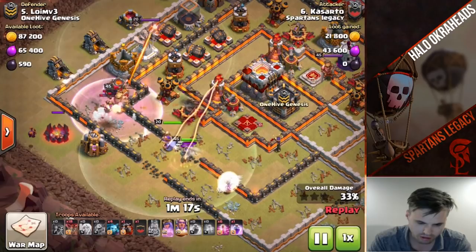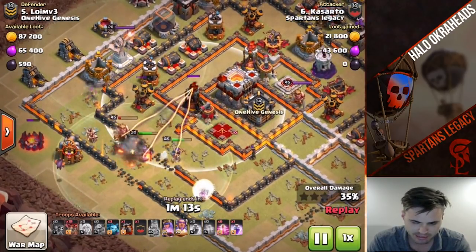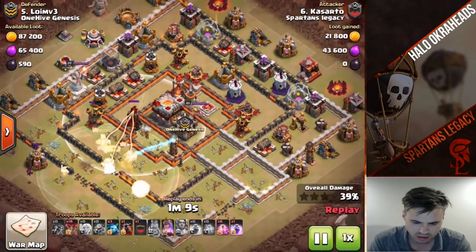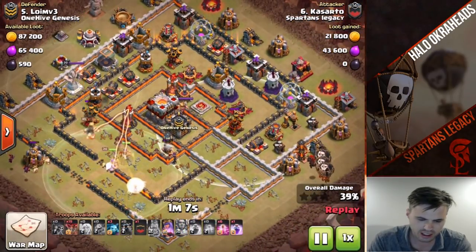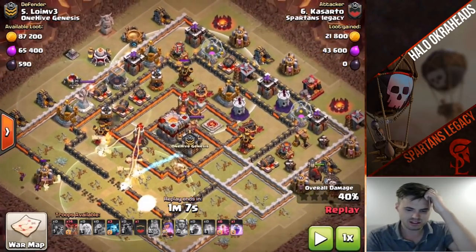Here comes the queen right behind - she has nowhere but to go to the inferno tower. He's going to pop the warden ability for the queen, and then he's going to start the LaLoon from 3 o'clock. You would never start the LaLoon from 12 o'clock - that's just not what you want to do.